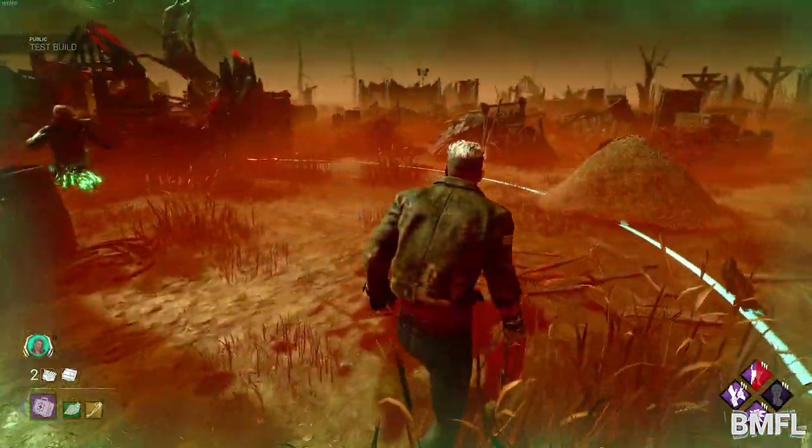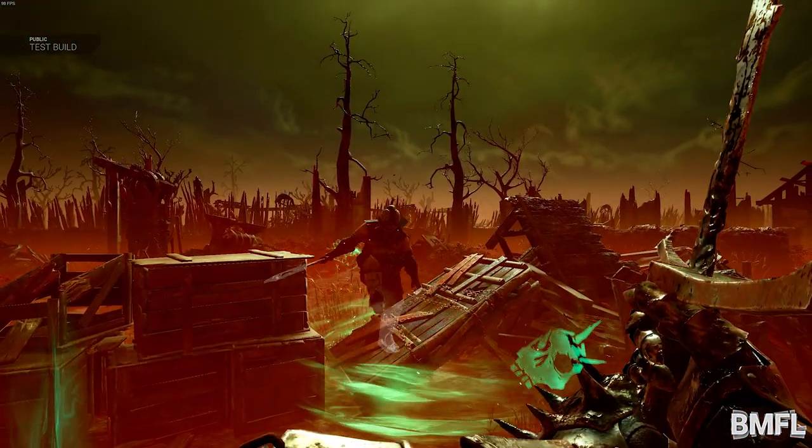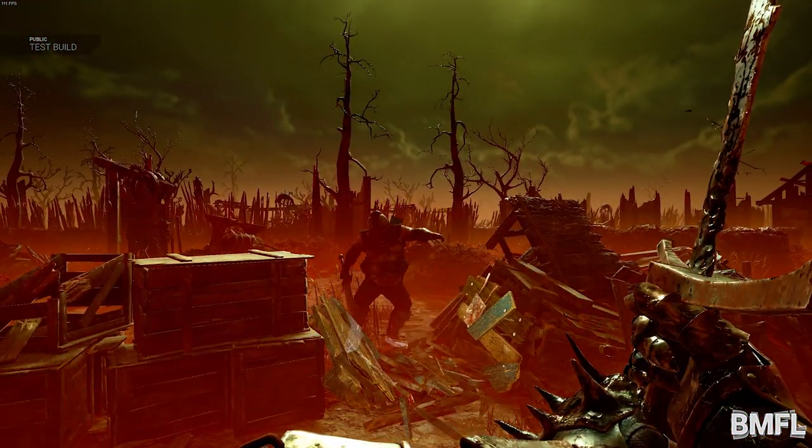If a guard detects a survivor whilst patrolling, it will initiate hunt. While creating a path, you also have the option to order a guard to break pallets and regress generators.